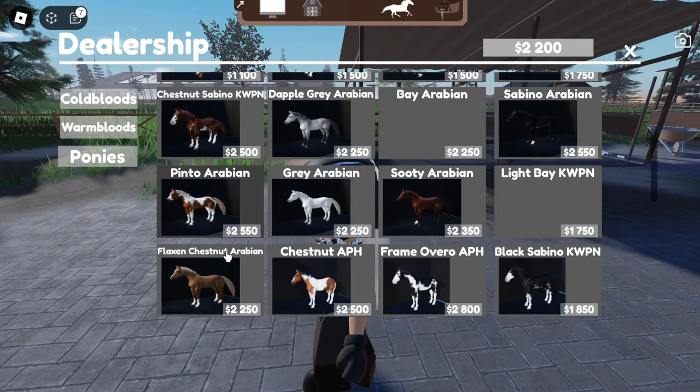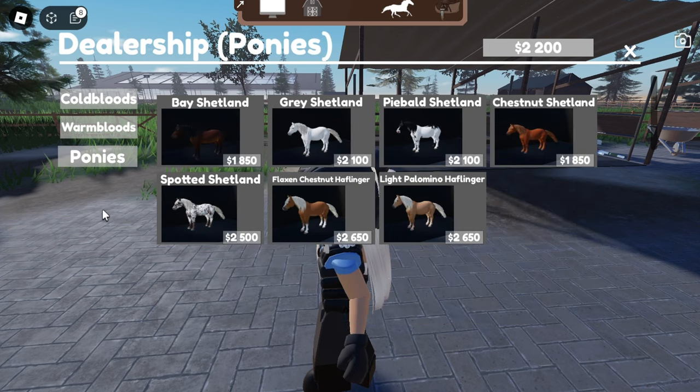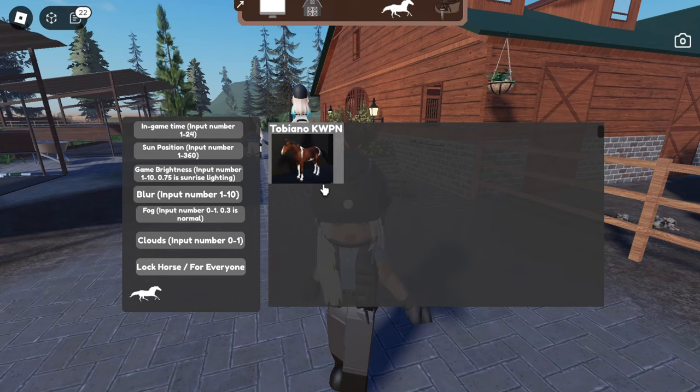I could get one of the more expensive horses but I don't think I'm gonna do that until I've got more money. We have Shetlands here — they are so cute, oh my gosh! Okay, I need to actually buy a horse. We're gonna buy the tobiano one.